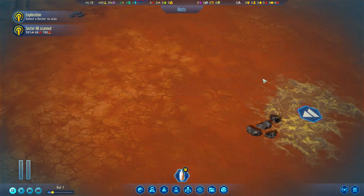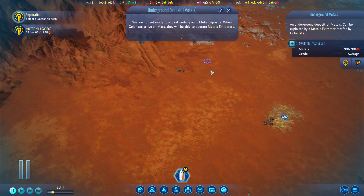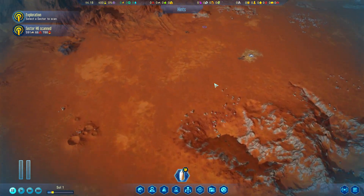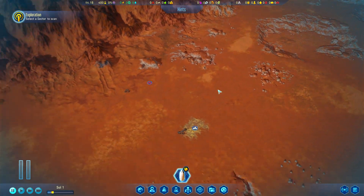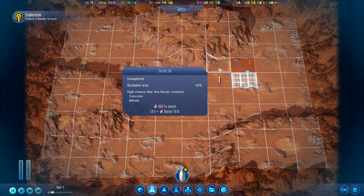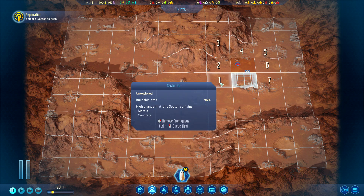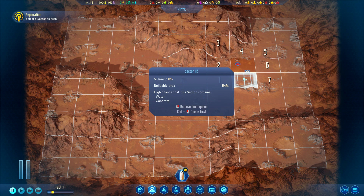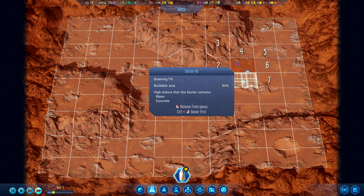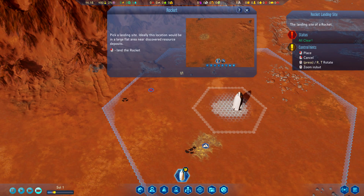Here seems like a pretty solid place to land - there's 500 concrete here, that's a good start. There's a metal deposit right next door to us, so if we get any geologist Martians they can help us mine that. I'd like to get some rare earth deposits but I fear there might not be any around here. We're going to set a scan. Oh, it's actually scanning right now - it is scanning! I mean, technically I could sit here forever but I'm not going to. We're going to land the rocket - let's land it right there.